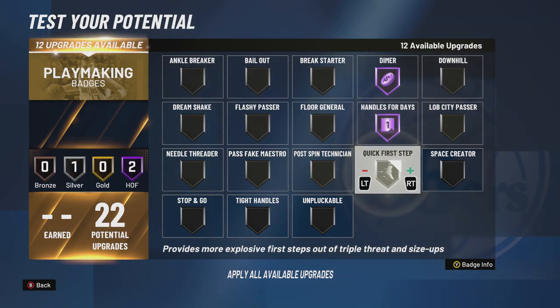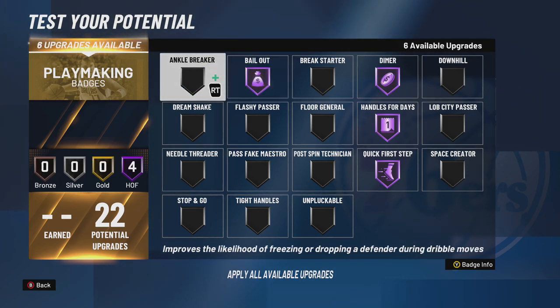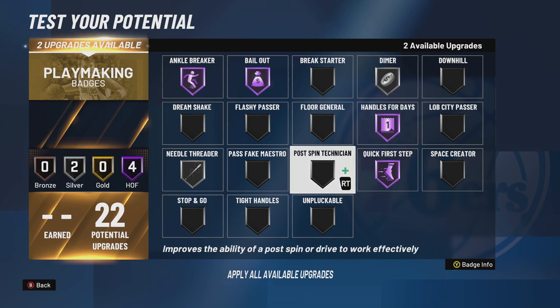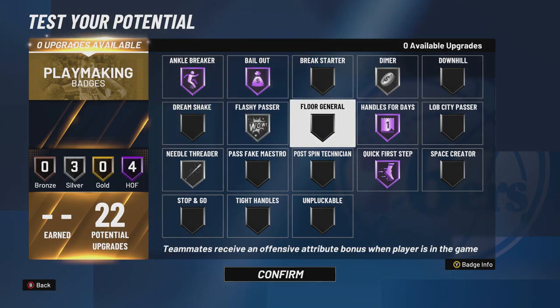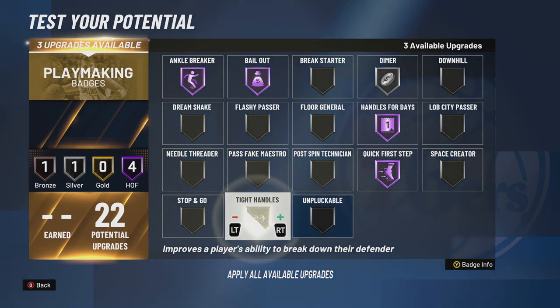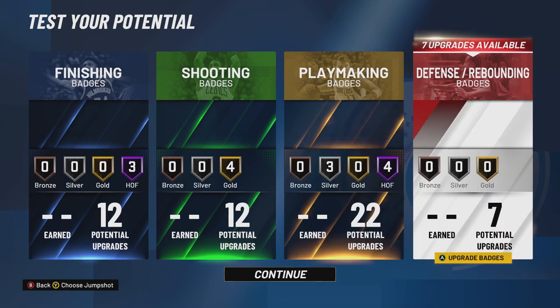Dimer gold, handles for days gold, quick first step — Westbrook has one of the quickest first steps ever, so you gotta have that. Westbrook makes a lot of mid-air passes, so bailout. He breaks angles, so angle breaker. He makes tough passes, so needle threader. Maybe dimer at silver instead of Hall of Fame — that might be OD. You can also consider floor general, flashy passer, tight handles, unpluckable — there's just so much Westbrook can do. It's tough to make Russell Westbrook exactly.